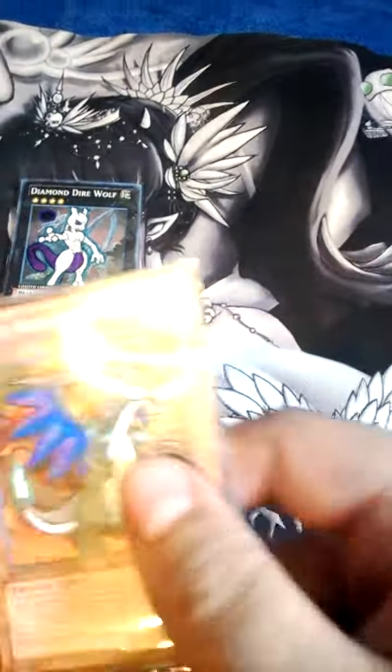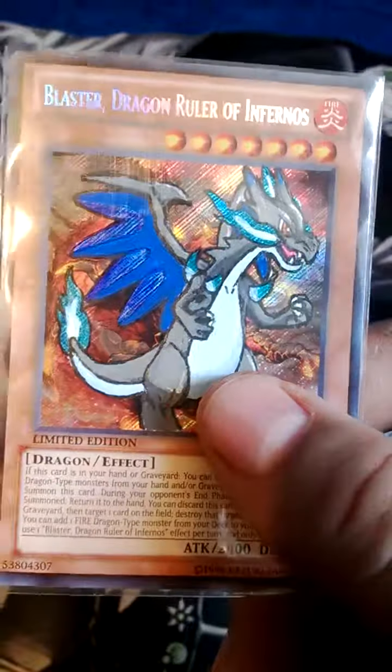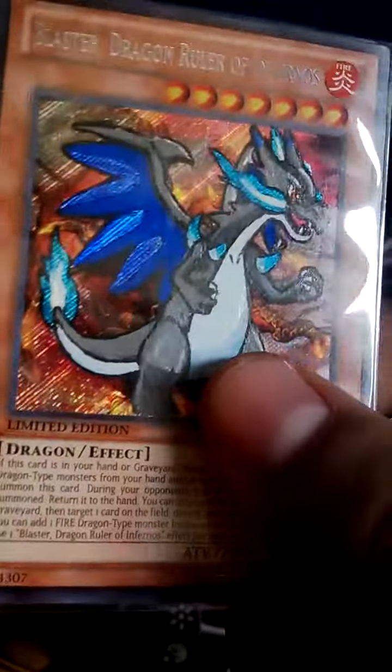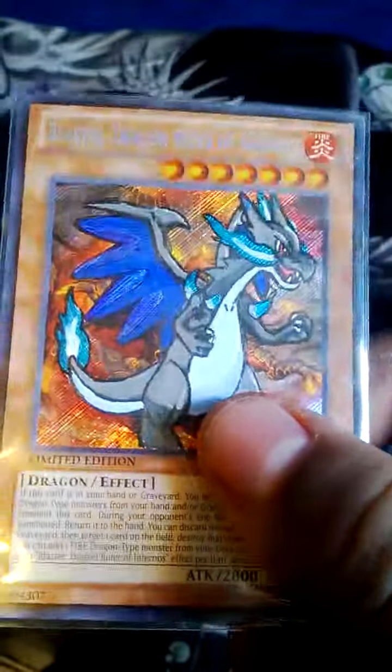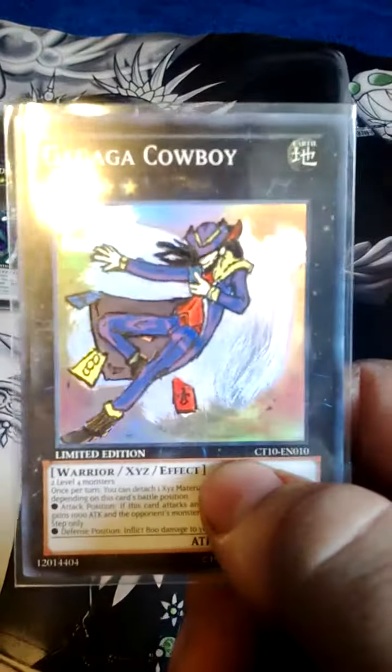The second one is a Blaster painted to look like Charizard X. As you can see, the permanent marker really does help out to make it look slicker. I'll be doing more of those hopefully.